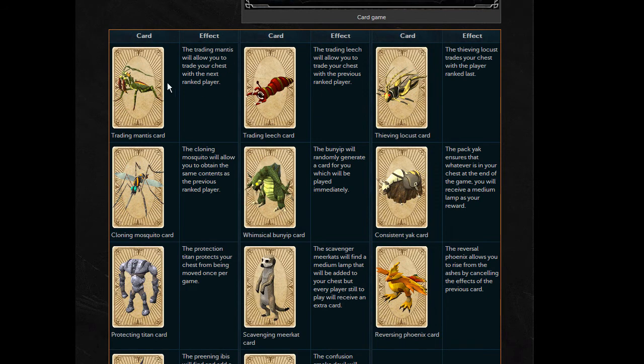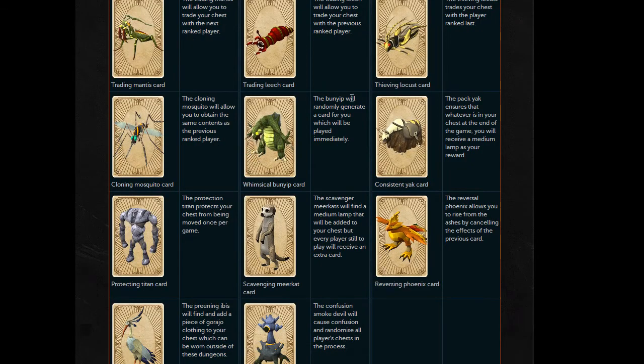These two cards appear to do the same thing, except to different players — the one ranked above you and the one ranked below you. Thieving Locust trades your chests, very cool. I like the Bunyip too — it will randomly generate a card for you, which is played immediately. So if you're screwed, if you don't have much to go on, maybe if you're in last place and you're like, let's just do something crazy — that might be a fun card to play, but I don't think it'll be very strategic most of the time.